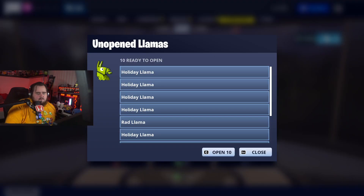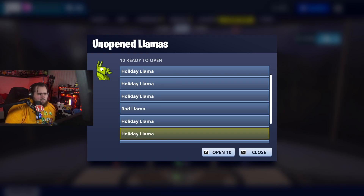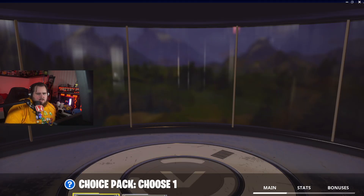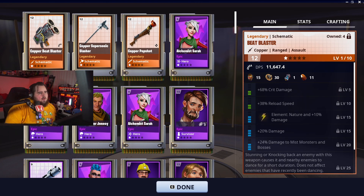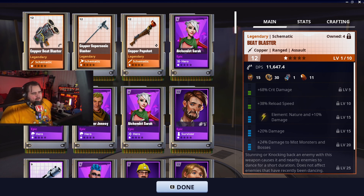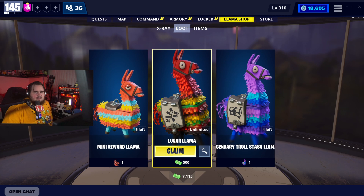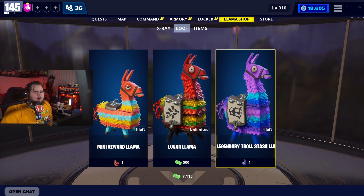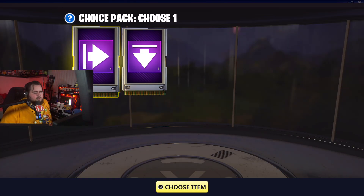I also have a Radllama — that's so weird. Why do I have random extra llamas? I think it might be a glitch, or maybe it's because tickets carry over so I get extra. Either way it's whatever.